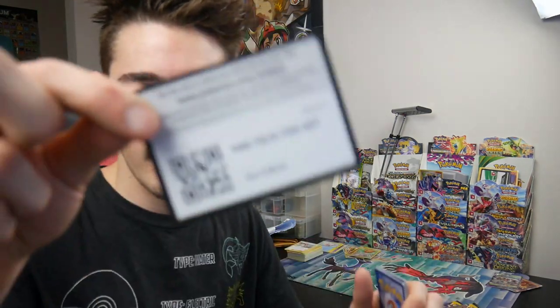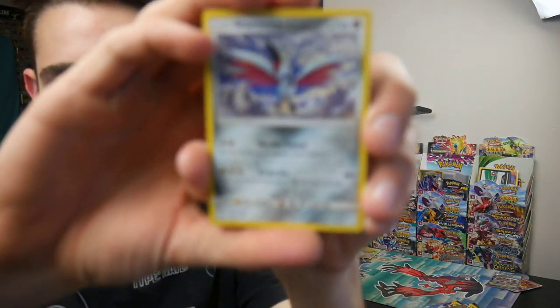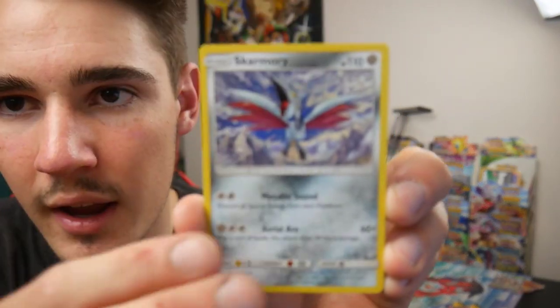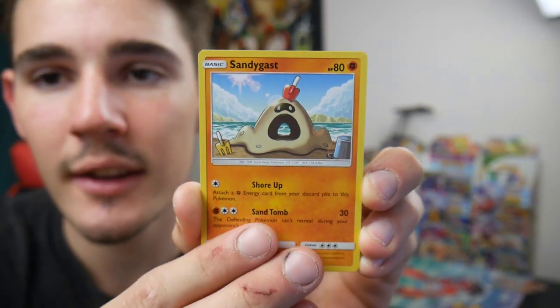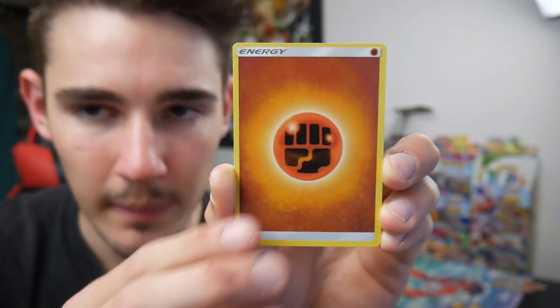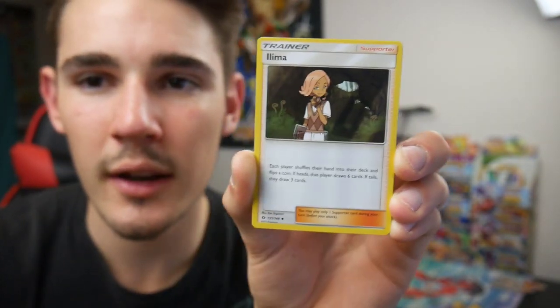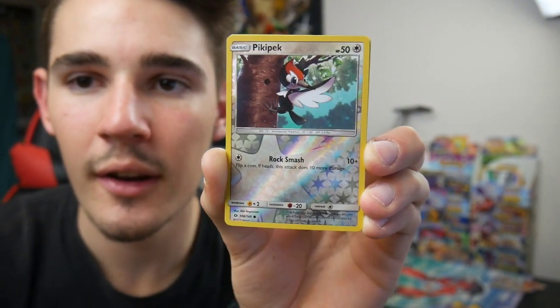Alright, next pack. There is a code card — why does the code card not focus in and then everything else does? It's really quite irritating. Four and then two, and then let's go. We have a Skarmory, a Caterpie, a Sandygast, a Roggenrola, a Cosmog, an Energy, a Dragonair, an Elgyem, a Hypno, and a Pikipek.